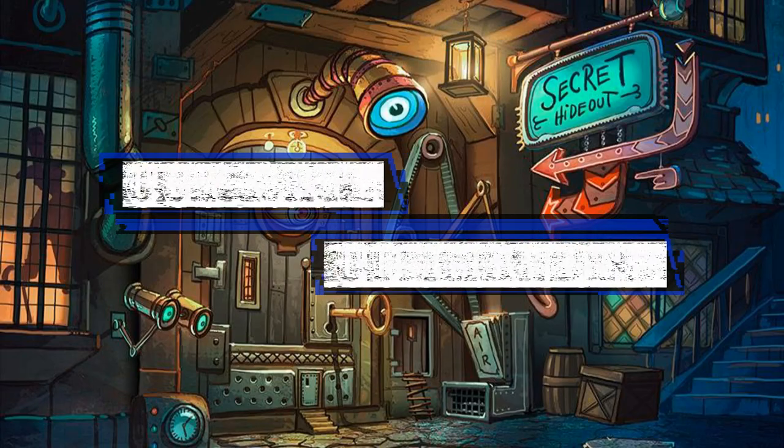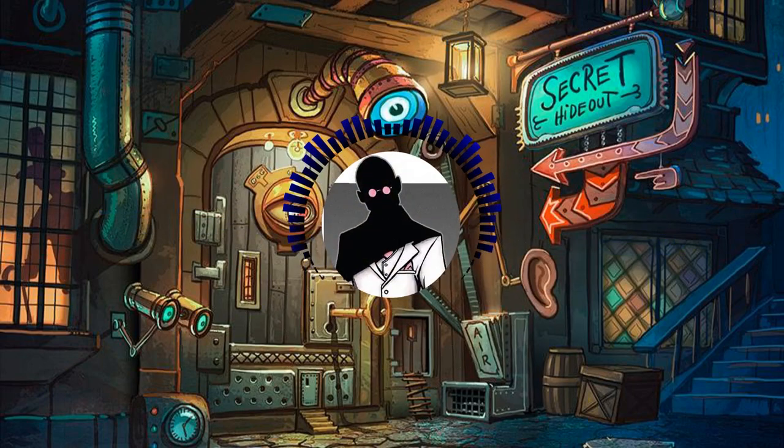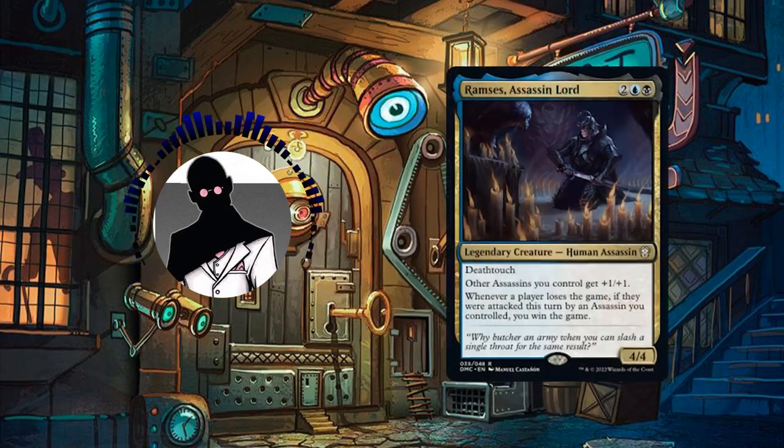Hello everyone and welcome to another episode of Cutrate Commander, the series in which we take a look at low price commanders and make budget decks with them. My name is Grazit and today we'll be looking at Bolas' personal assassin and regent, Ramses' assassin lord.